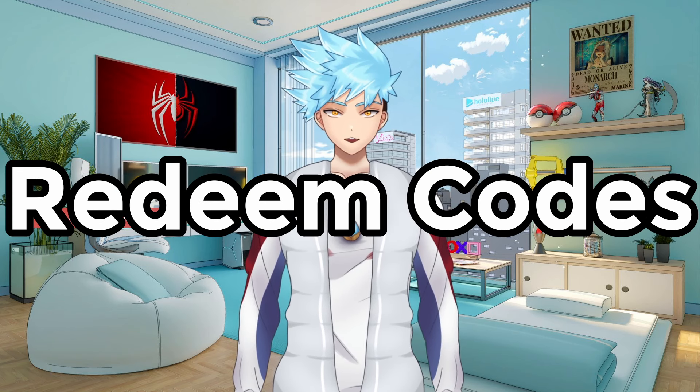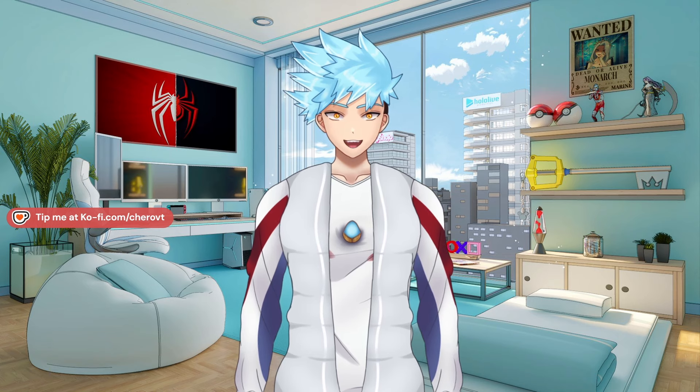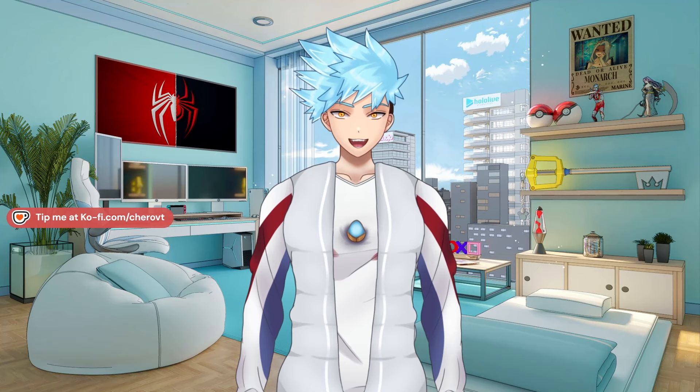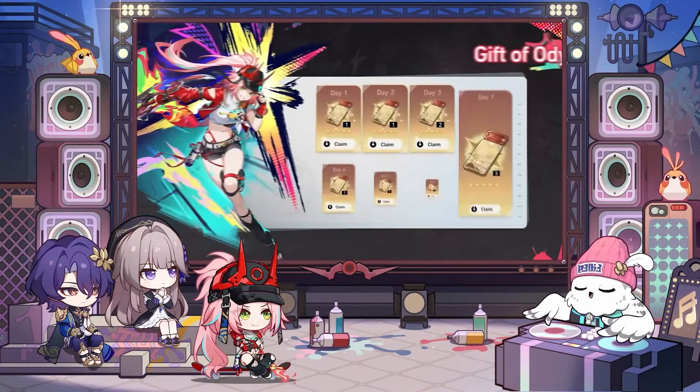Tip number 8: Complete the endgame modes. The endgame modes are Pure Fiction, Memory of Chaos in the Forgotten Hall, and Apocalyptic Shadow. Each mode gets an update on a rotational period, so check either the website or the game itself to see how many days are left for each current mode.